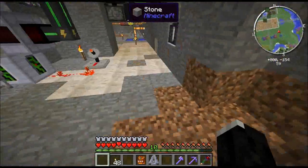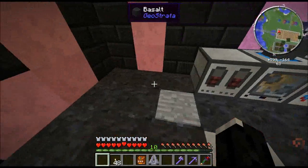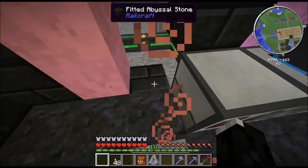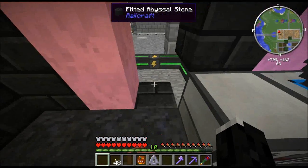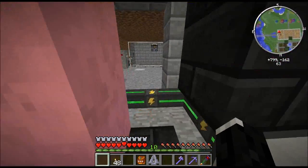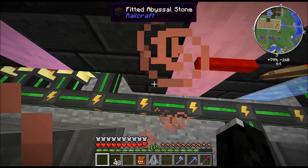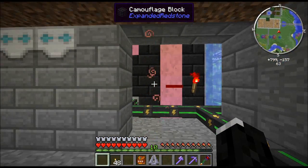I'll show you how that works. Basically, this pressure plate here retracts that abyssal stone block. The camouflage block in this space has air below it, so it mimics air — both in terms of render and in terms of hitbox — so you can just walk right through it. When I get off the pressure plate, the piston pushes the abyssal stone back in place, and the camouflage blocks turn back into abyssal stone.